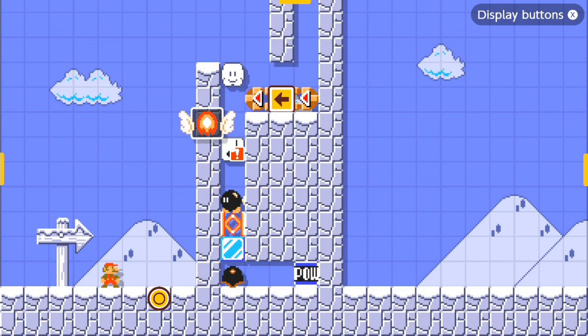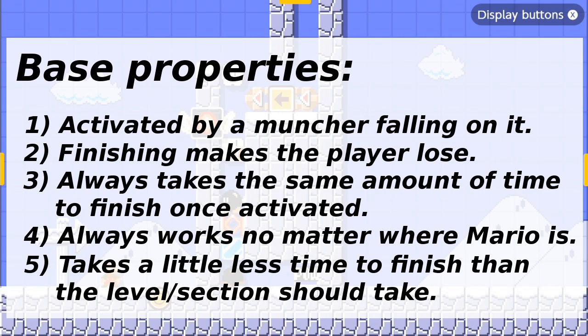It can also be something more complicated, like this contraption here. There are several main properties that the base must satisfy, the first two of which I've already mentioned. As noted earlier, it is activated by a falling muncher, and the level becomes unwinnable once the machine finishes. Number three, it must always take the exact same amount of time to finish after activating.